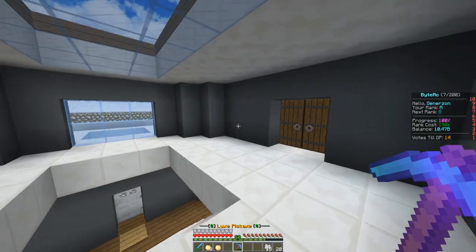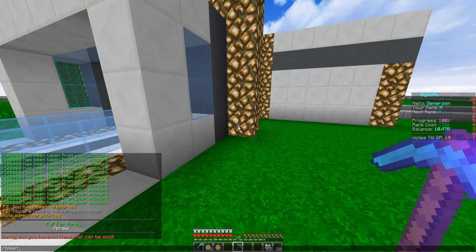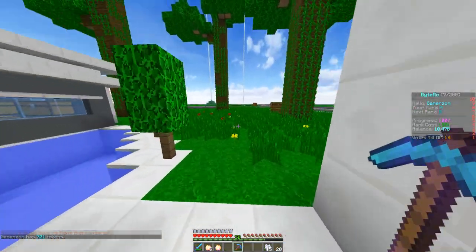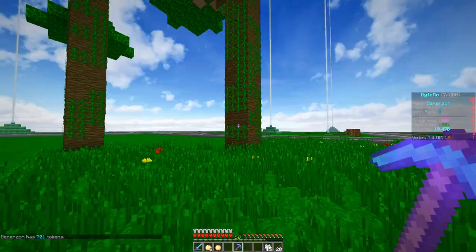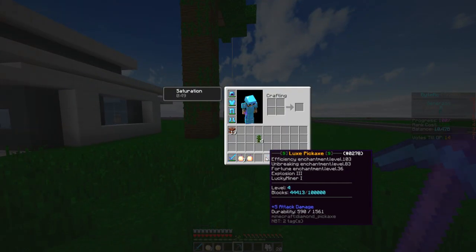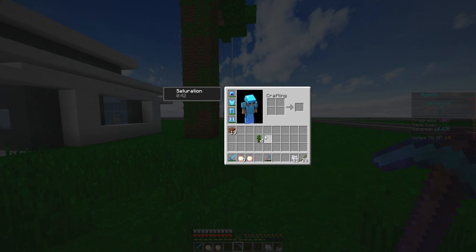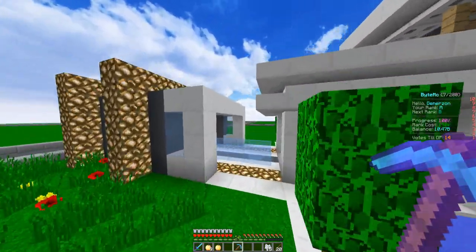Like I mentioned, we are going to be upgrading our pickaxe today with the tokens we do have. If we do token balance right here — we actually have 701 tokens, which is a lot of tokens. So we've got tokens to spend today. This is how our pickaxe is currently looking: we have Efficiency 103, Breaking 83, Fortune 36, Explosion 3, and Lucky Miner 1.